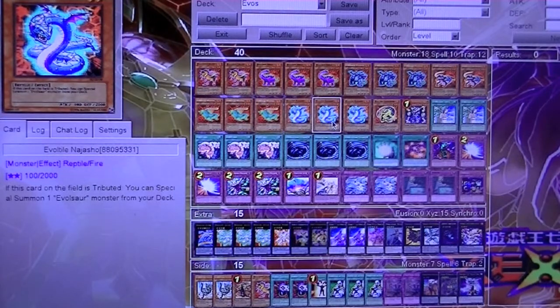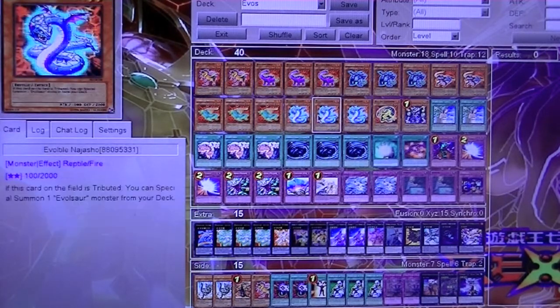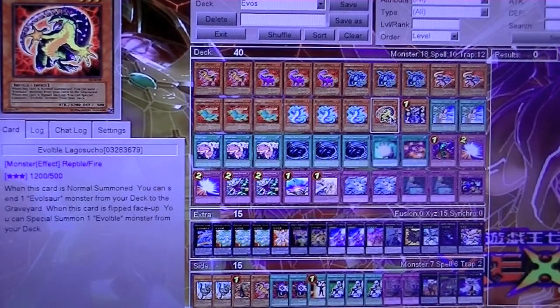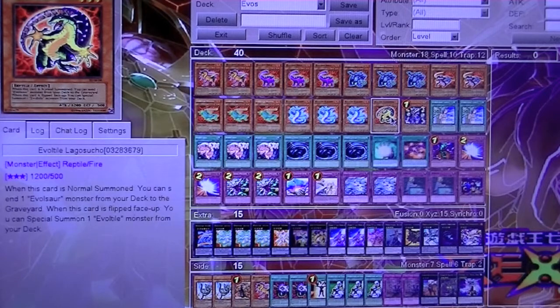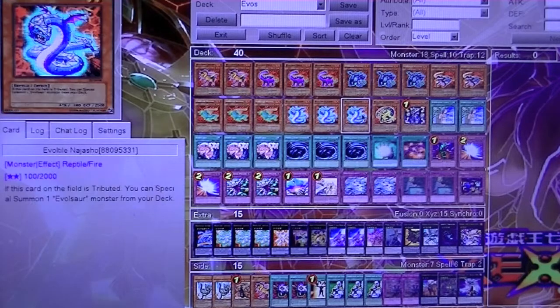Then we've got Evo Tile Najasho. When this one is tributed off, you get to special summon an Evil Sorcero from your deck — so you typically summon this, Evo Force it, and get two Evil Sorceros at one time. I run one Evo Tile Lagosucho; it's a level three. When you normal summon it, you can send an Evil Sorcero to your graveyard, and then when it's flipped, you can special summon one from your deck. So you summon it, send one, Evo Force it, special summon, and do your own shenanigans.